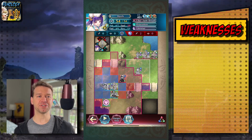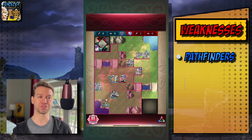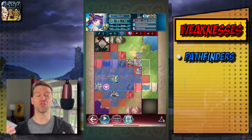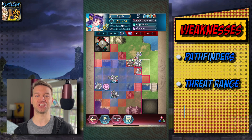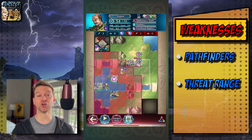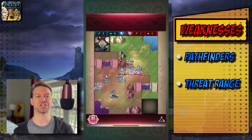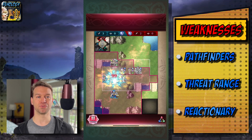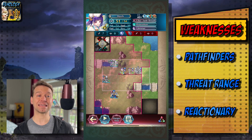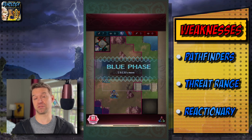Weaknesses: Pathfinder teams are absolutely fantastic at picking off targets with their expendable nukes. It means you have to be cautious about dictating the terms of how they approach. The low threat range means it can be hard to initiate — it's why you see a lot of these teams paired with a unit like Harmonic Sonya or Yuri to extend their range. Because of the nature of these teams, they're generally reactionary, relying on the other team to make the first move. This is why when two of these teams meet, you get into a prolonged standoff. It's also why Kanto is popular — the ability to reach outside of your bubble and then retreat back in is just invaluable.